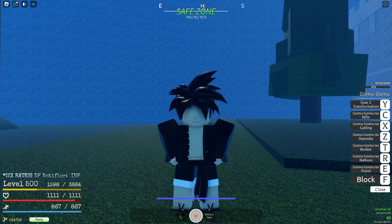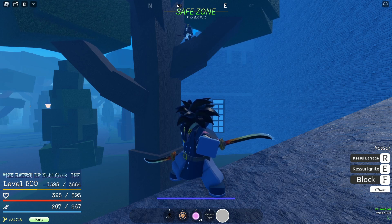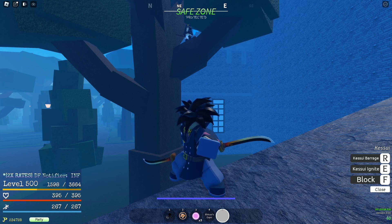Let's move on to the weapons section. In total there are four weapons you can get from the Impel Down raid: Kesui, Black Pitchfork, Vera's Whip, and Rawi. We're going to be showing all four of them in this video.